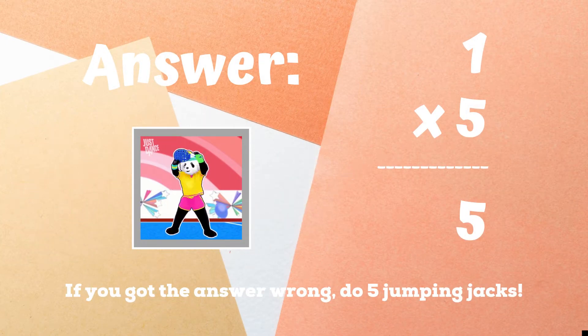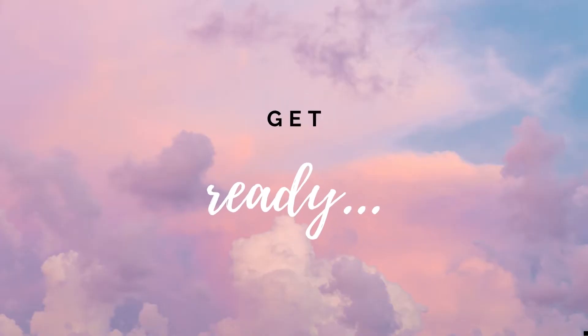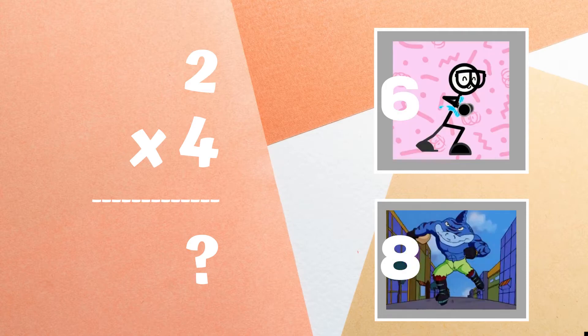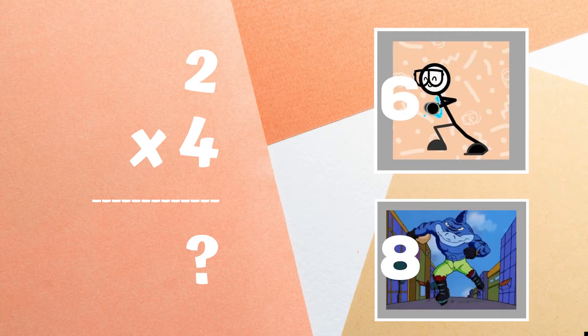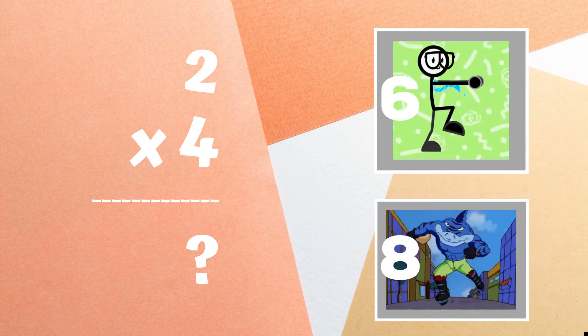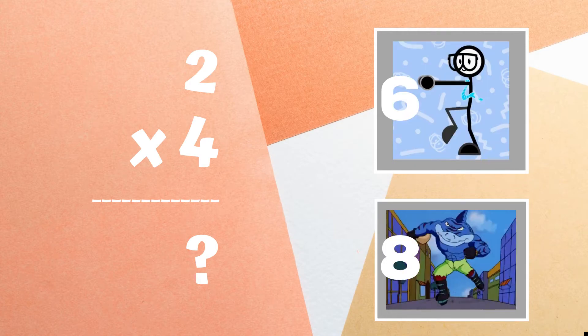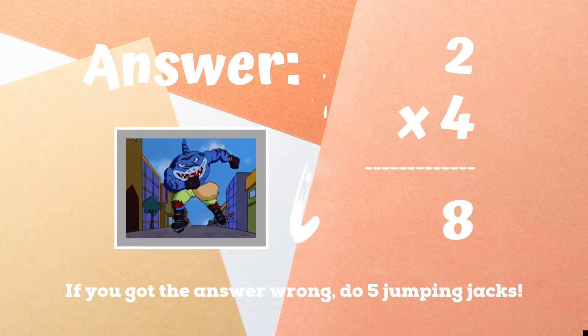If you did not get this one, you have five jumping jacks to do. Ready, go. Get ready. Two times four equals. Copy the exercise next to the answer you think is right. If you are doing skaters because you got the answer eight, great job.